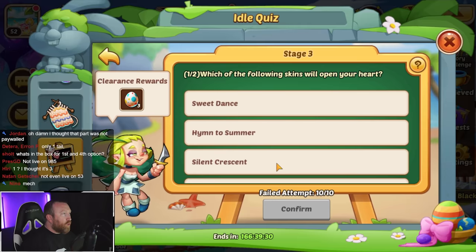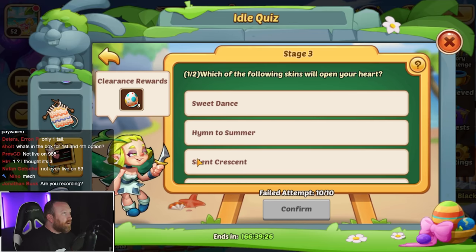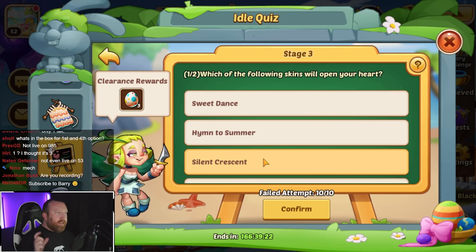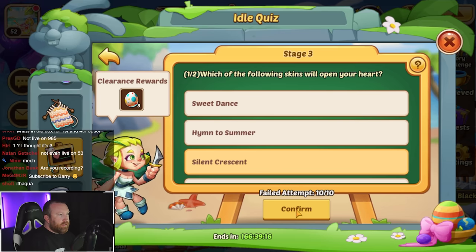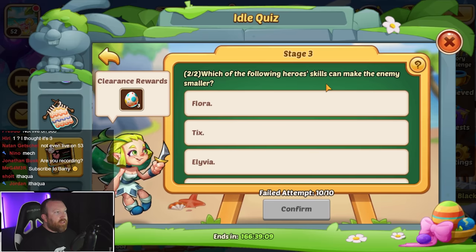Number three: which of the following skins will open your heart? I don't remember — 'Silent Crescent' I believe was part of the skin's name. It was Ithqua's skin — yes, it was Ithqua. There you go.